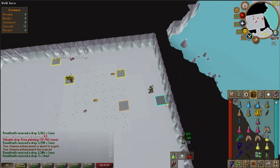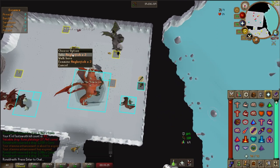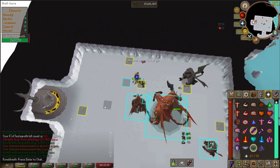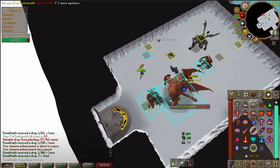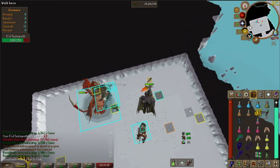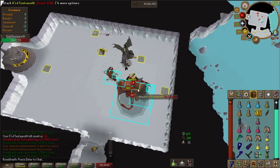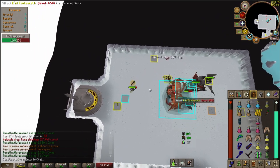Now we're going to go through a full example kill. We want to start all of our kills on the tile marked number one. Once we're there, throw up protect from range and rigor if we have it, and attack Krill as soon as he spawns. Remember, we have to wait an extra tick before we click on the food. As soon as Krill lines up with that orange square, click the food and move to tile three — attack, four — attack, five — attack, and so on. Now we're in cycle.